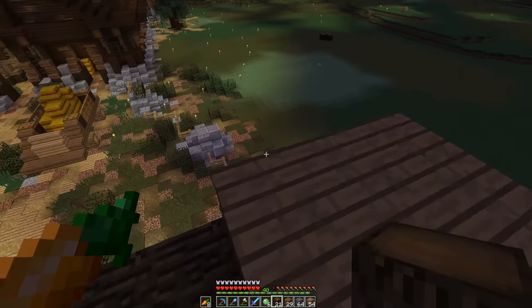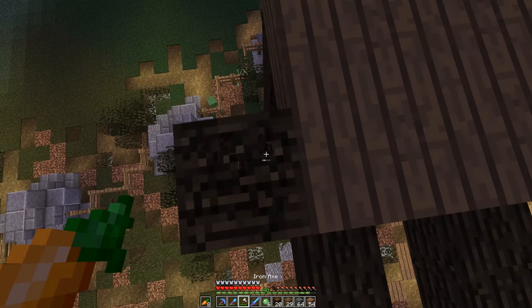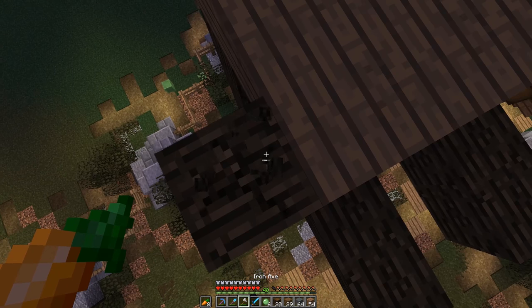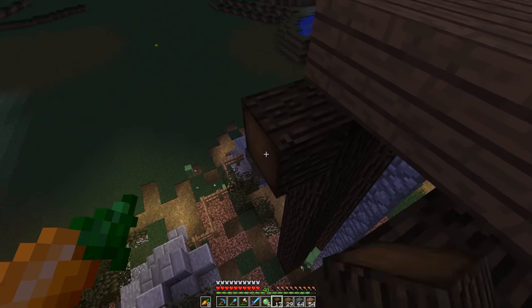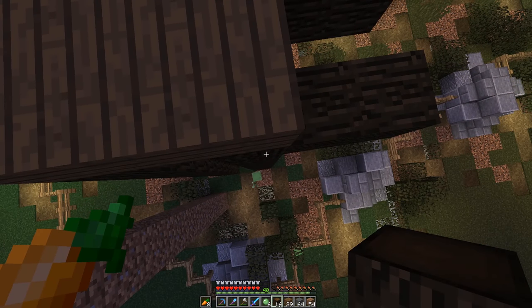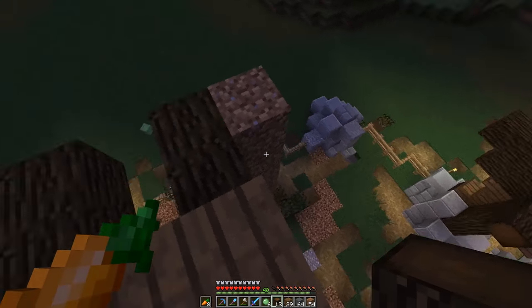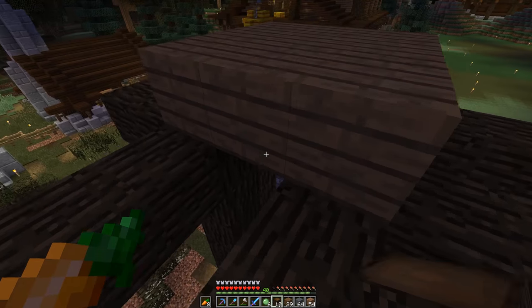I wish we had the dramatic skies that we have in the Hermit Pack. I tried to install them here and it just wouldn't work — the sun worked but the clouds didn't. It was super disappointing. Maybe in the next Scarland episode we'll have those dramatic skies, which I think would look really cool behind those mountains. And as you can see, we're just adding these blocks going across here.